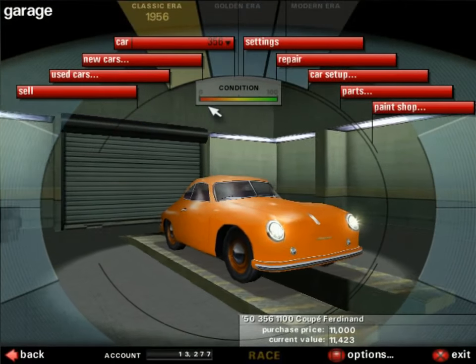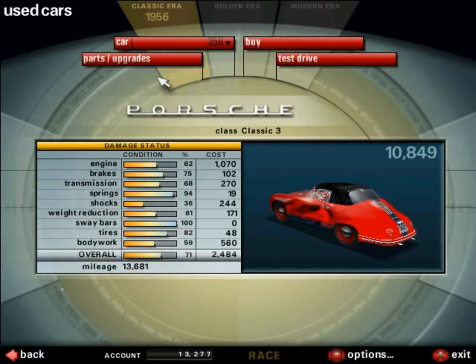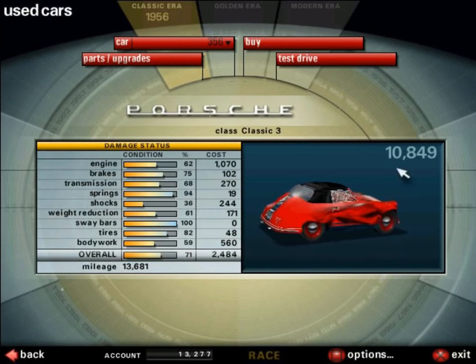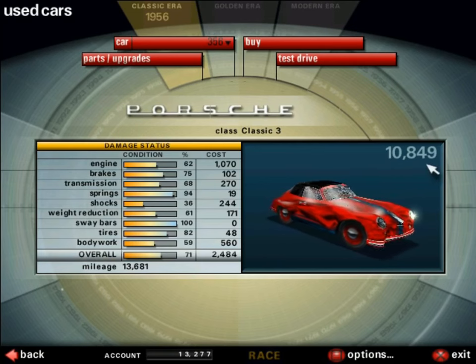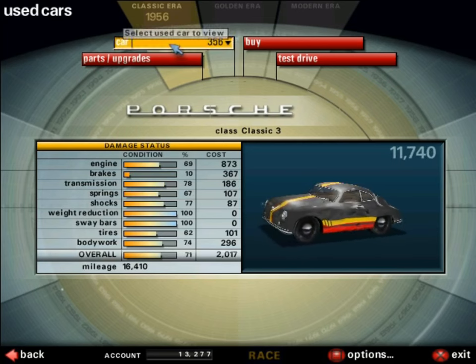Instead we're going to use one of the other things available in this game: the used car section. What is the used car section? Simple. There are damaged, very sad-looking cars you can buy. Here's one with an asking price of around 10,849. There are three of them — three used cars we could buy.